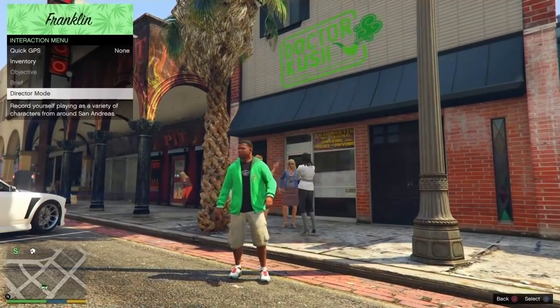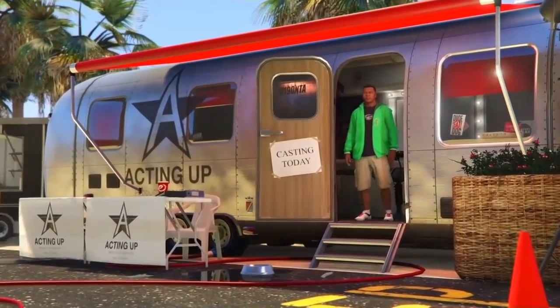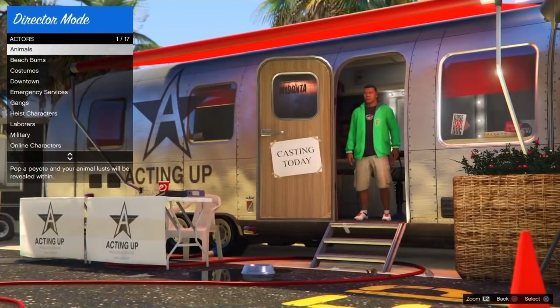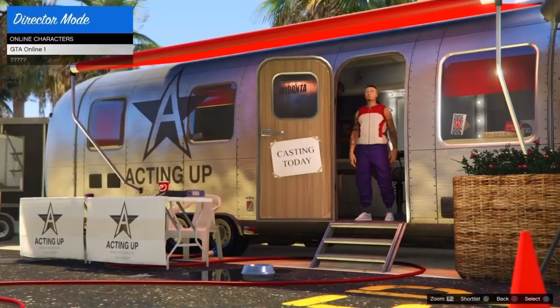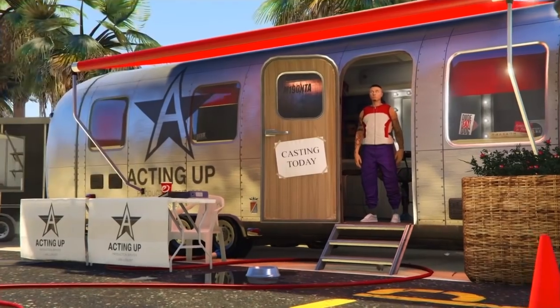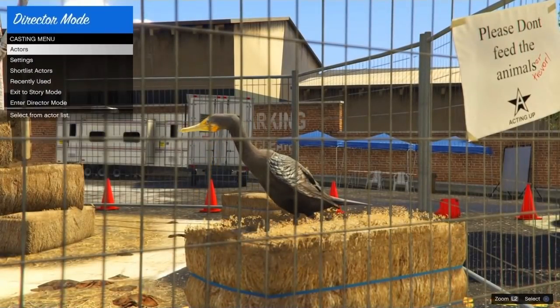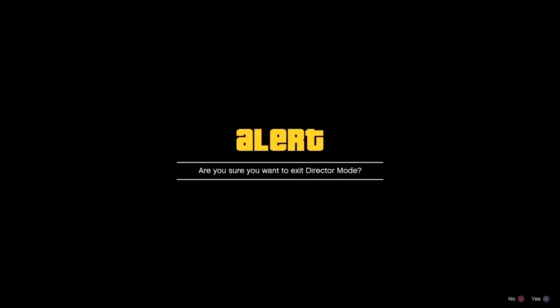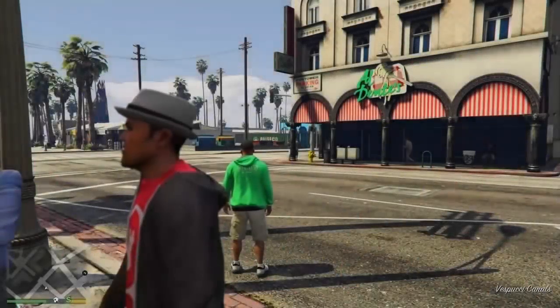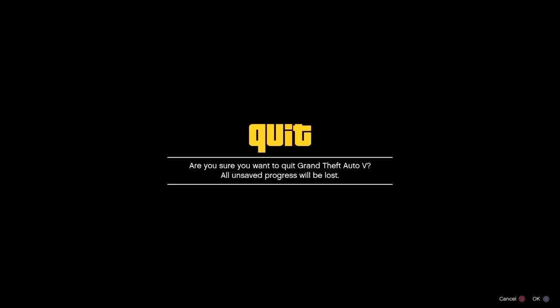The story mode must be on a solo session — make sure it's not online. Hold the touchpad, go to Director Mode, and launch it up. This works on male, female, PC, Xbox, PlayStation — everything. Head down to Actors, go all the way to the online characters, and click Triangle or Y on Xbox to shortlist your character. Then head up to Animals, go to any bird, and click Triangle. Note: the hen will not work. If you don't have a bird, search 'GTA bird priority plan.'